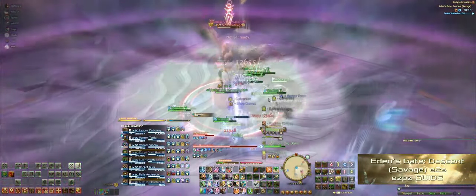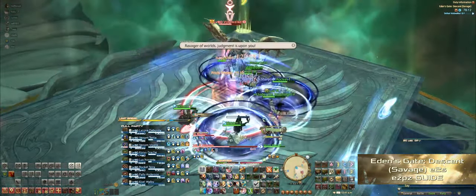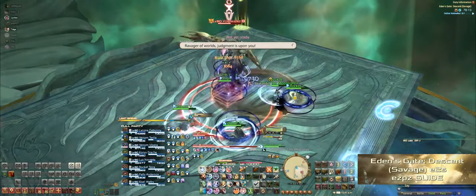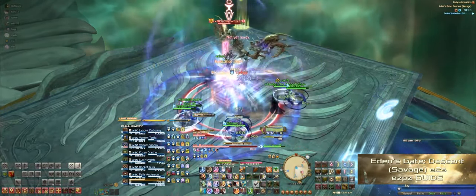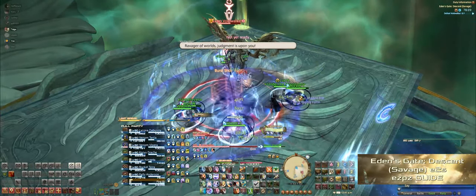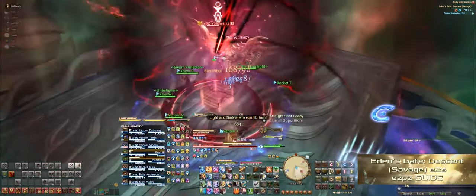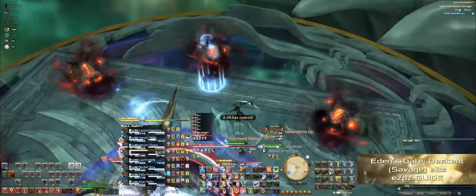Now if you remember back in the Sophia days, you've seen this mechanic before. A set of white and black rings will come out, and you need to stack on top of your partner. The black rings will come out on the DPS while the white rings will come out on the tanks and healers, so you can plan your partner accordingly. Just before the rings resolve on your partner, Doom Void Cleaver will come out, so you'll have to immediately head back to your positions. Avoid the adds here, but follow them towards the boss.